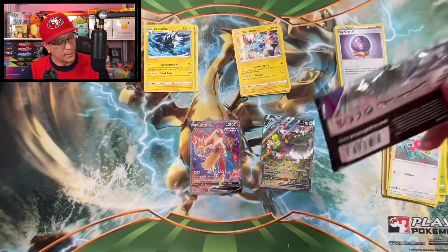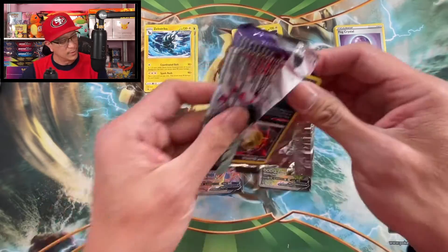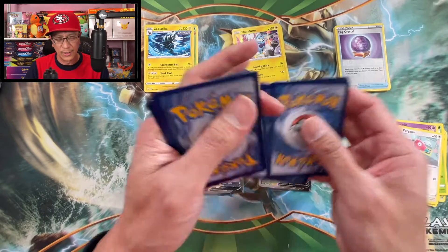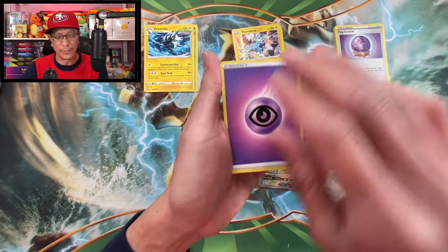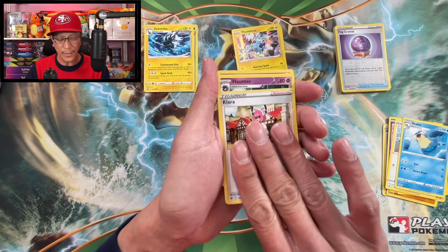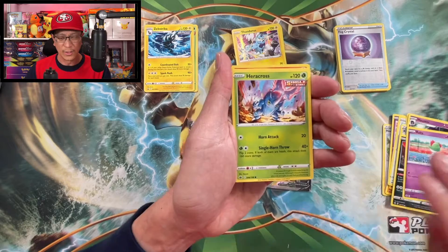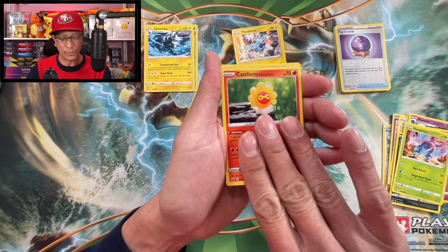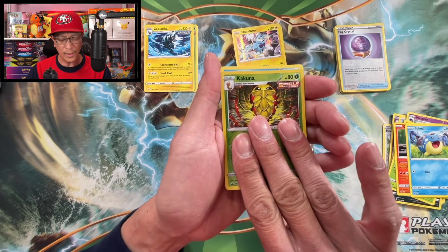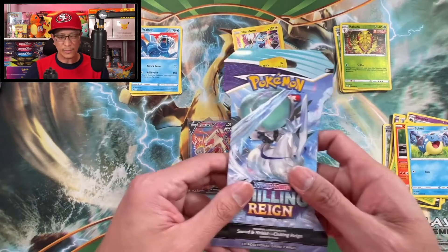Now the Calyrex pack art — here we go, let's see more hits! Starting with psychic energy, Clio, Haunter, Qwilfish, Rotom, Heracross, Castform, Spewpa, Kakuna reverse holographic — and our rare is a Walrein regular rare. So one last pack here.